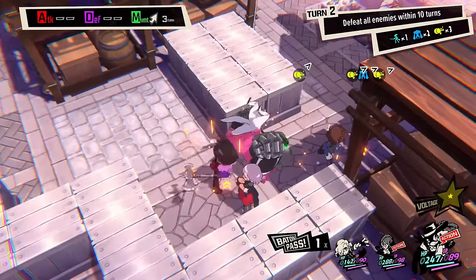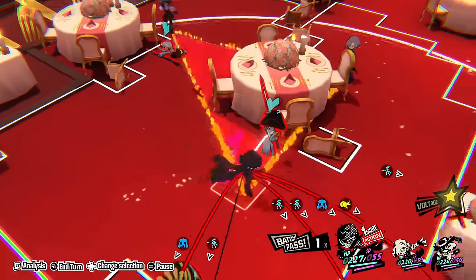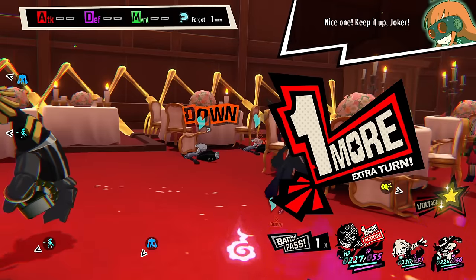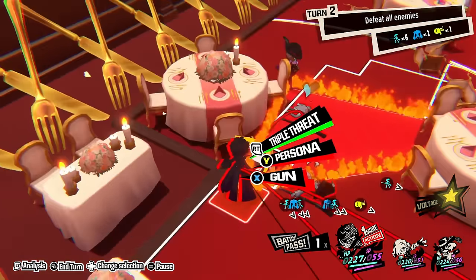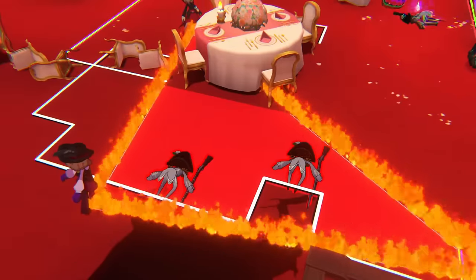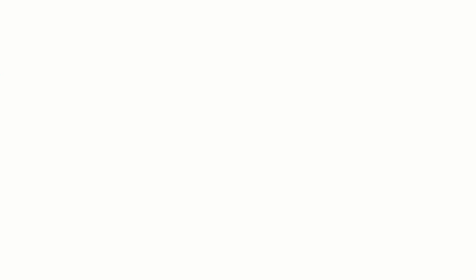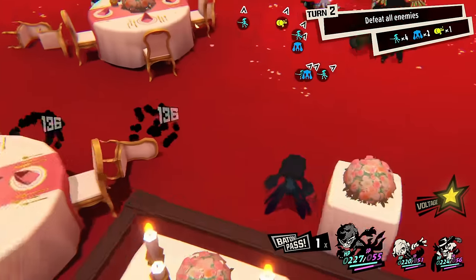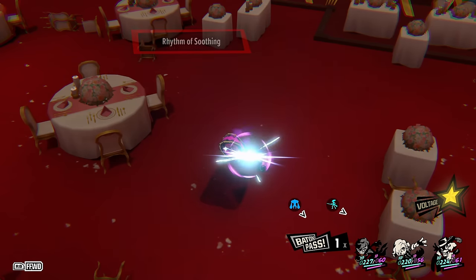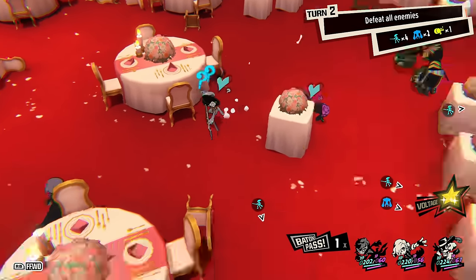In most cases the Triple Threat will be your best means of taking out enemies, but not always. Sometimes doing one may require you to leave your party members vulnerable next turn, or interrupt your strategy by separating party members that have been working together — although even with these caveats, sometimes it might still be worth it. And that's what makes strategy games like this fun. You can experiment with all kinds of different builds and strategies. While sub-Personas only being able to have two skills is somewhat limiting, it's oddly satisfying when you're still able to get creative and build something strong with limited options.